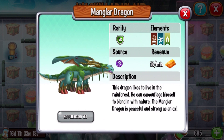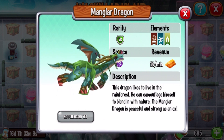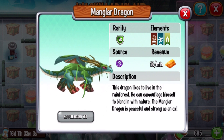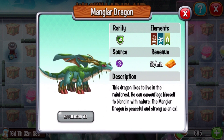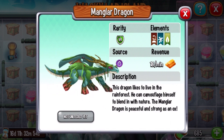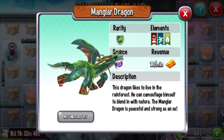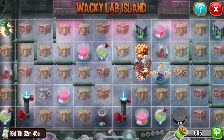We already made a video on this dragon. This was a special dragon available for you to obtain through a special offer, which means you cannot breed this dragon, but now it's available for you to get through this event. This dragon likes to live in the rainforest — he can camouflage himself to blend in with nature.